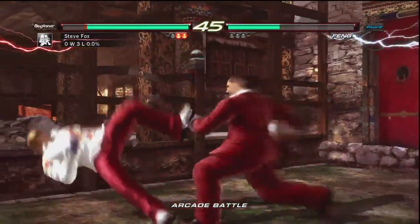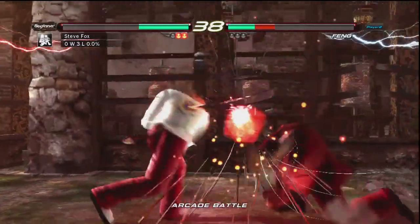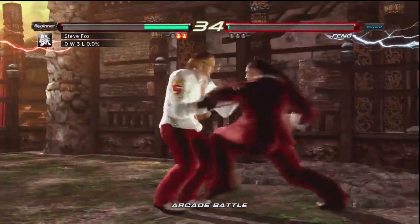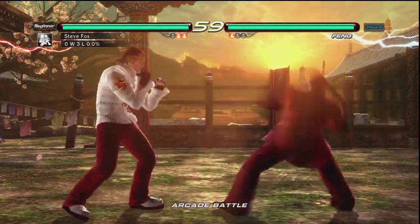Geese trying to take it to the wall. Appropriate wall poke, there we go — wall carry. He goes for the 50-50 on the wake-up. Nice sequence all the way around there by Geese. Nice duck there. Geese puts it in — oh, Geese puts it in the right. Three-hit combo, very risky move there by Geese, but it paid off for him.